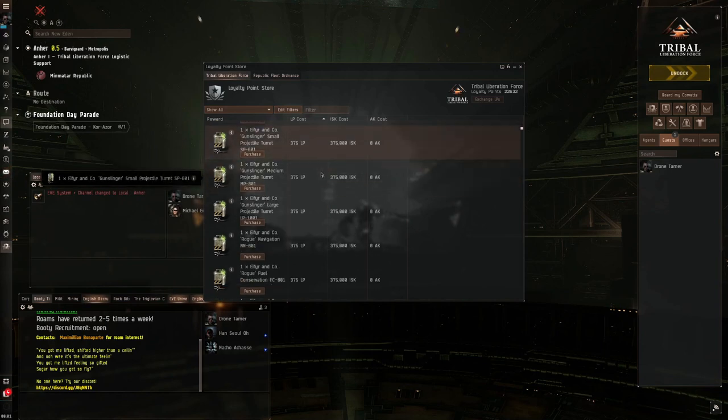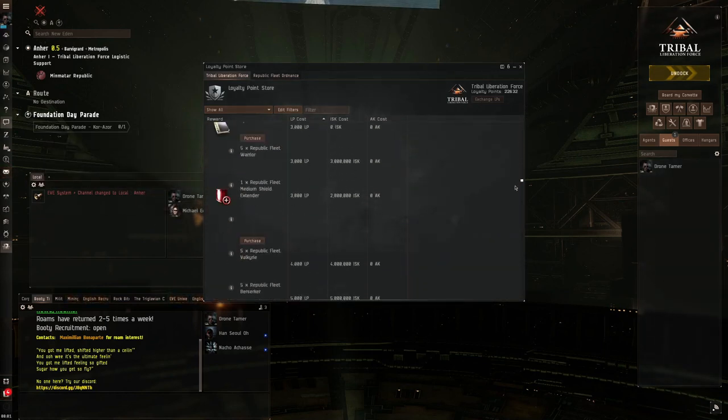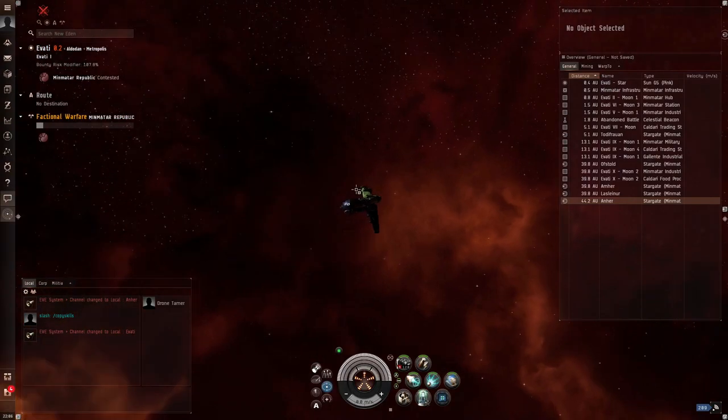This includes ammo, blueprints, weapons, even Faction Starship hulls. You can either keep those items, or sell them on the market for ISK. How do you get the LP when in Faction Warfare?